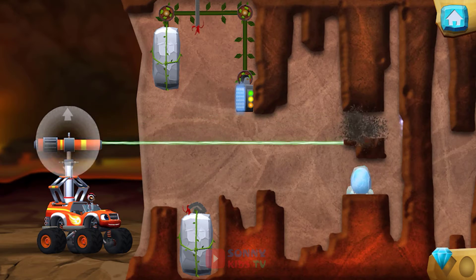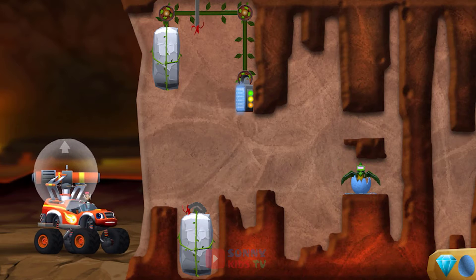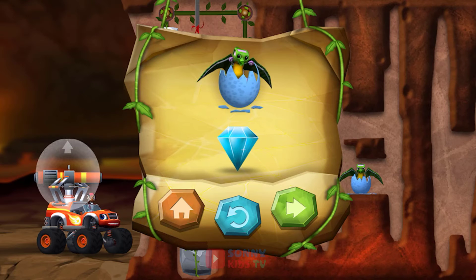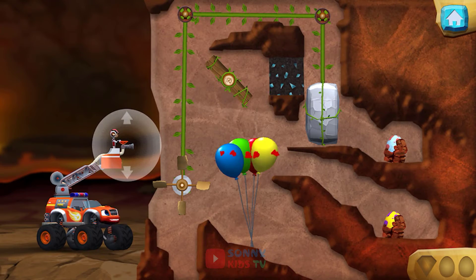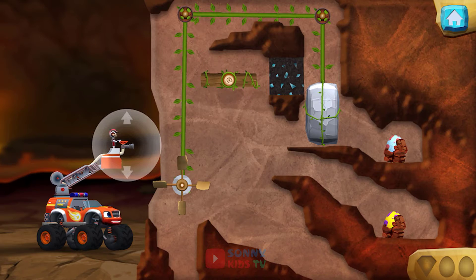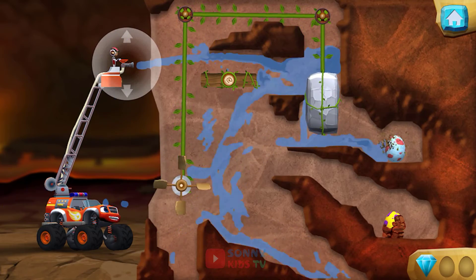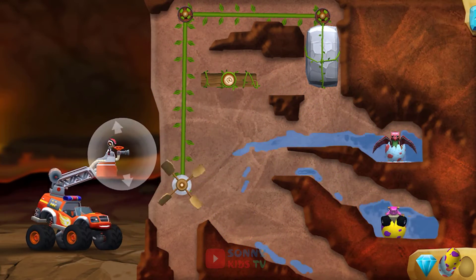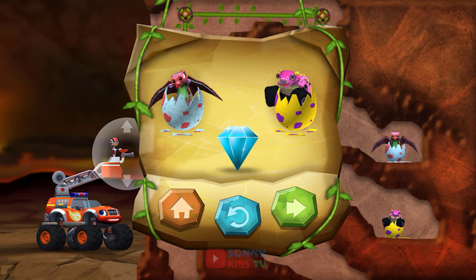You found the hidden prehistoric gem. Hello, baby dinos. You rescued one baby dino and you found the hidden prehistoric gem. Spray water at the paddle wheel to make it spin. You found the prehistoric gem. You rescued two baby dinos and you found the hidden prehistoric gem.